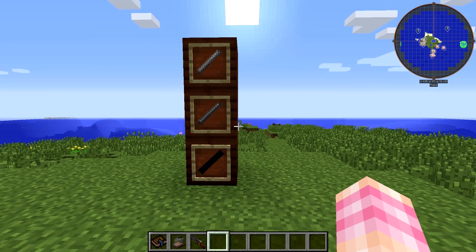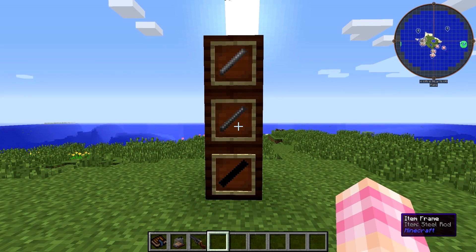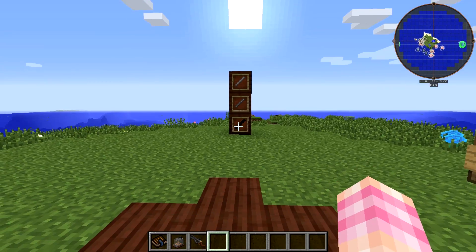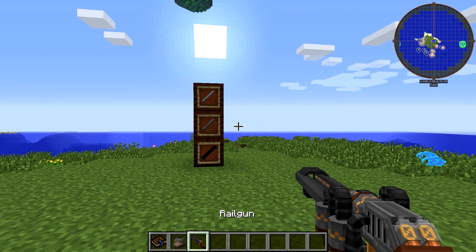You can also fire rebar from Railcraft if you have that installed, as well as most of the various rails that you can craft from Railcraft. So you can make yourself a bunch of rails and fire those out of your railgun. Essentially, this is a literal railgun in that it actually fires rails.